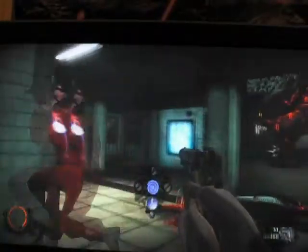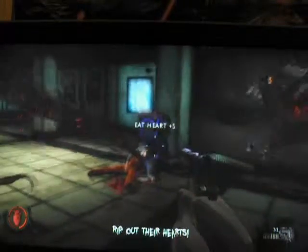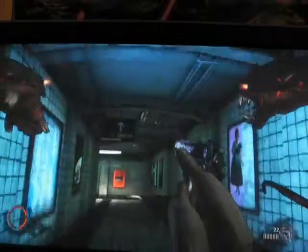Now we're in the subway and you just get swallowed by enemies — basically just kill them all. And there again is that execution that I said you'd be seeing a lot of. And there's eating a heart again, which takes your health up by one whole quarter, so it's quite good.